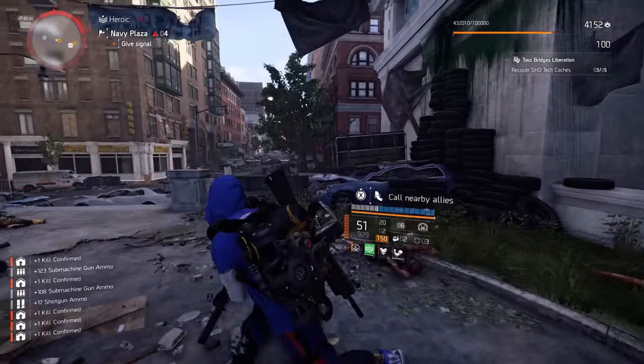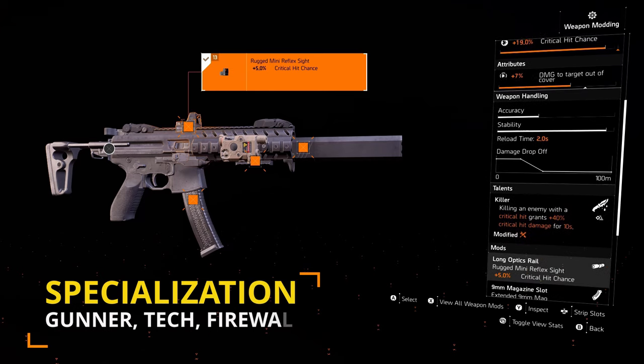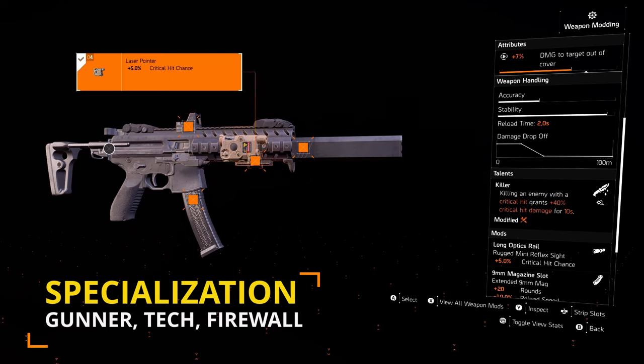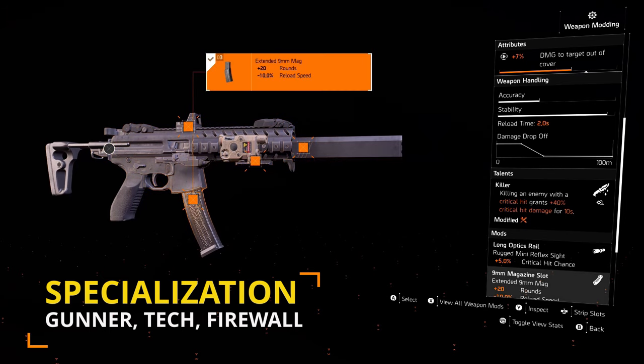Let's get into a quick build breakdown. Starting off with the primary weapon we have the Sig MPX: 96k base damage, 978 RPM with 50 in the magazine. You'll also get a 5% RPM boost from the Gunner specialisation once you've killed an enemy and you can chain that. When it comes to the talent we have the Killer talent: killing an enemy with a critical hit grants +40% critical hit damage for 10 seconds. Looking at the attachments: 5% crit chance on the scope, 5% crit chance on the laser pointer, 5% crit chance on the suppressor, and the magazine gives us an extra 20 rounds.